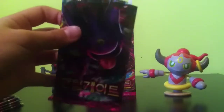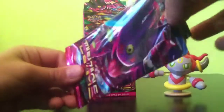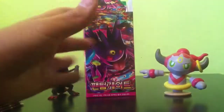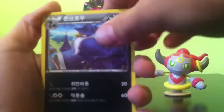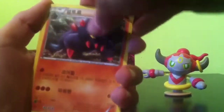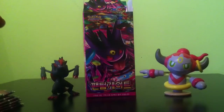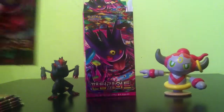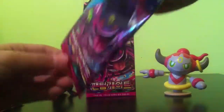Pack number two. If you hear a clock noise in the background, that's just the clock, so just ignore it. We got Hunchcrow, I believe, Carablast, I don't know if I'm pronouncing these right so sorry if I'm not. Pumpkaboo, and an uncommon — don't know his name either. By the way, I love the artwork on these packs, it looks so cool.